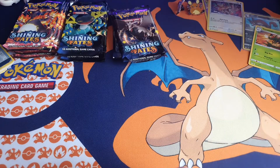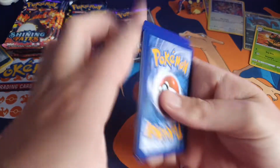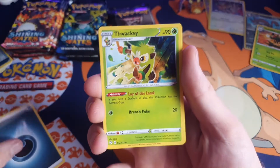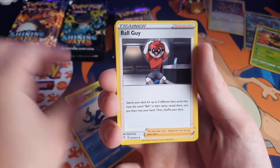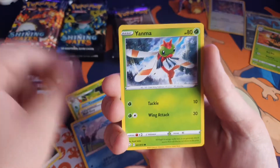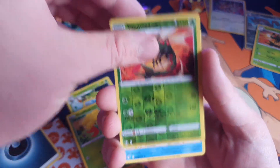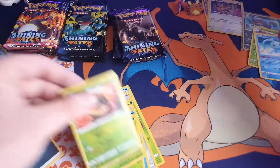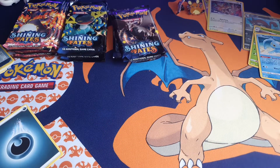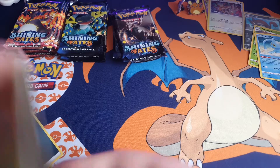There's your next code card. Energy, Energy. Wacky, Cramorant, Ball Guy, Grookey, Cufant, Snom, Yanma, Gossifleur, reverse holo Yanmega, and Manafee rare. Still nothing yet — Shining Fates is letting me down right now, it's letting me down.